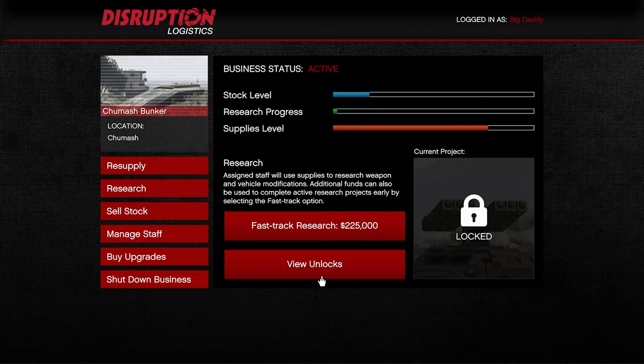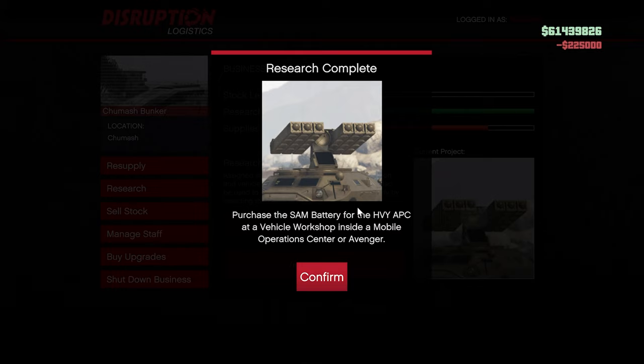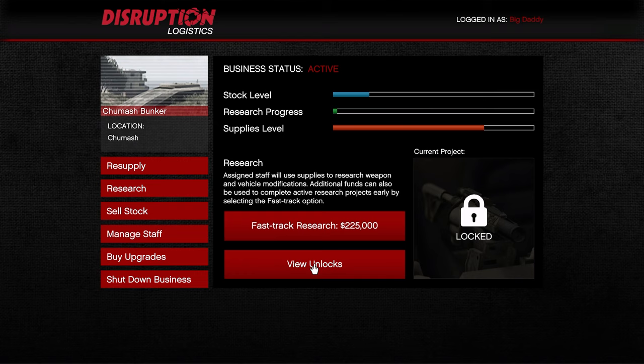As soon as the bar turns a little bit green, you can click fast track in the research tab and it will cost you $225,000, instantly unlocking the project. This is by far the fastest way to unlock your projects. The total cost to fast track all 51 projects is $11,475,000 — just call it $11.5 million for easy math.